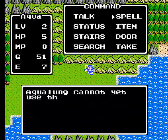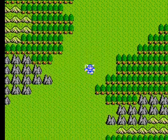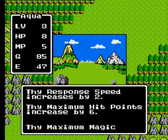You start out knowing nothing about magic, but as you level up you'll learn some spells gradually. You'll also have a set number of magic points — each spell will cost you a certain number of magic points depending on the spell. Your maximum number of magic points will also increase as you level up.